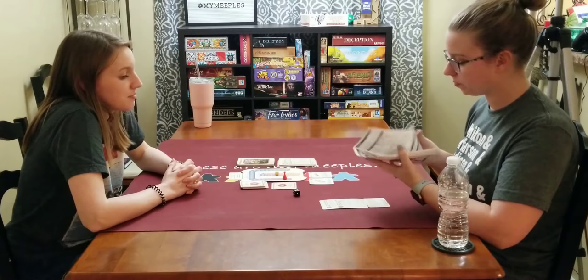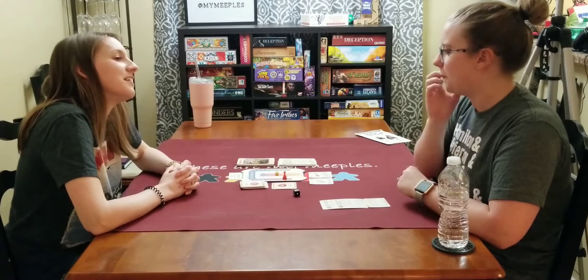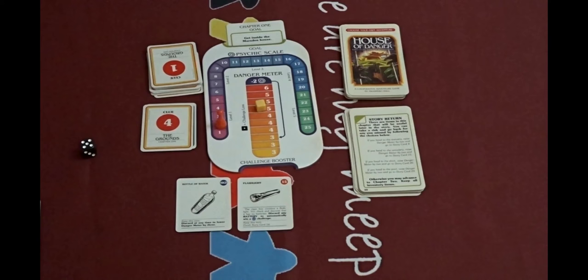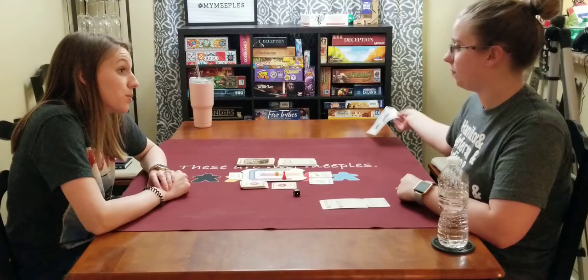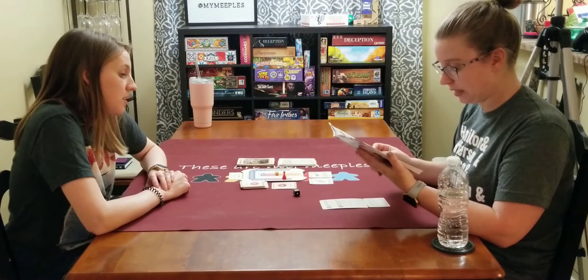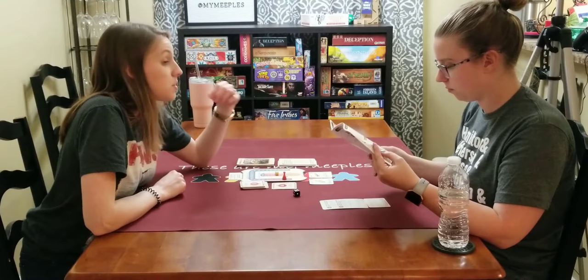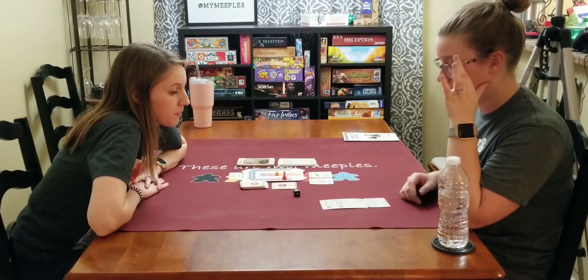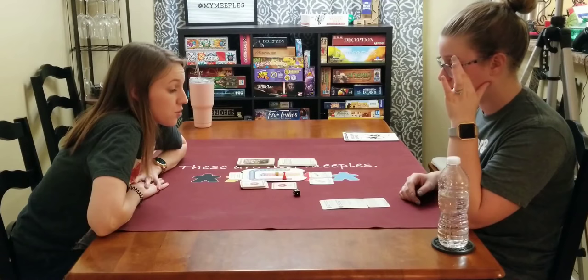We decide to go down the secret passage — story card 28 — since we used a battery to find it. We choose the hedge maze or cemetery from here, but the hidden passage is what we've unlocked, so we head through it.